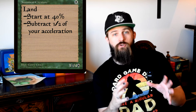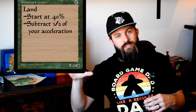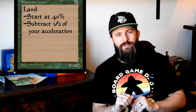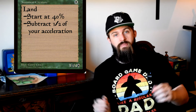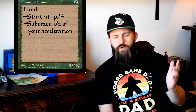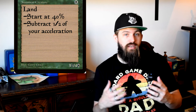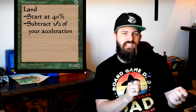Non-land mana accelerators can be artifacts or creatures that tap for mana, or spells that search for additional lands. As you add those cards, you can reduce lands by about half that amount. By including 10 mana accelerators in a commander deck, you can reduce your land count by five — running 35 lands and 10 mana acceleration cards is a pretty good starting point. In certain decks that really care about lands, you might run 40 lands anyway, giving you the flexibility to include non-basic utility lands.